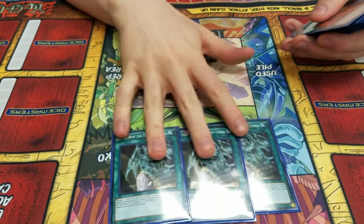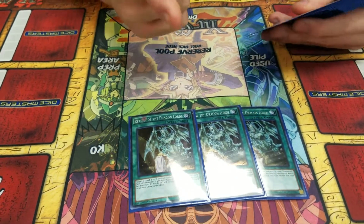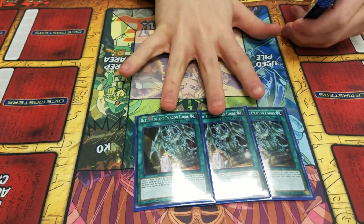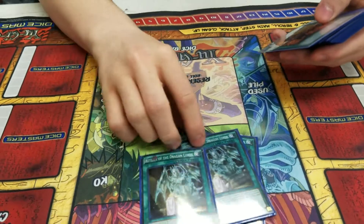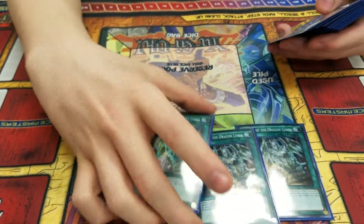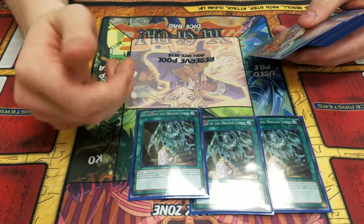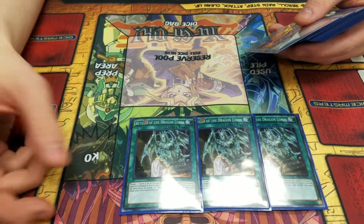Triple Monster Reborn — but Monster Reborn's been banned since 2005. So this card at Level 7 or 8, dragon-type, will summon it from the Dragon in the Grave, and it's got a protection effect to banish if your opponent goes to target or destroy a dragon-type. It saves it.